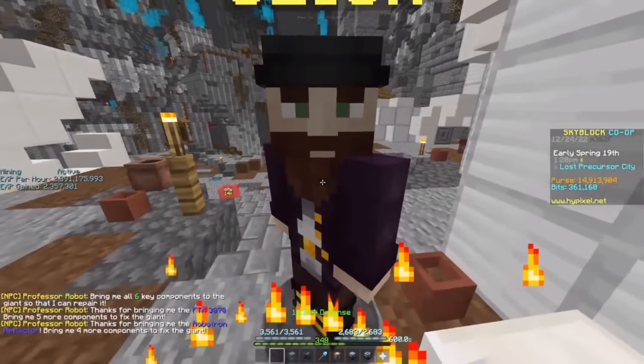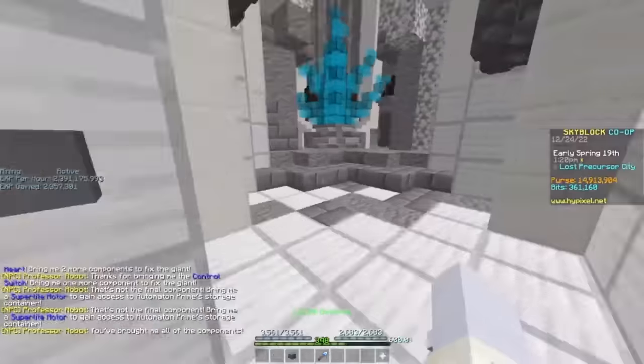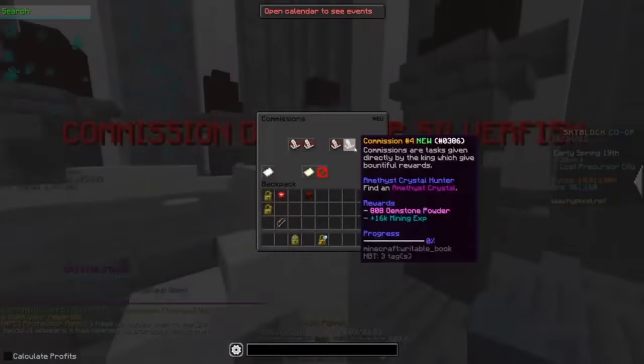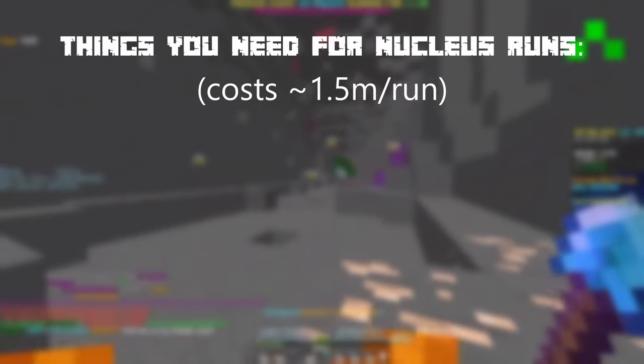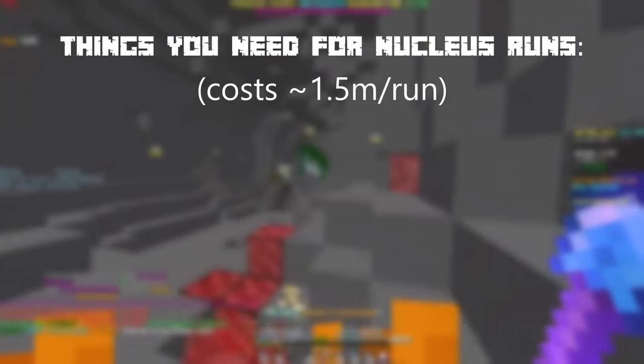Finally, to get the Sapphire Crystal, you have to give Professor Robot all 6 automaton parts, and he will then let you into a room which gives you the Sapphire Crystal. There are quite a few things that you need for Nucleus runs, which will cost about 1.5 million coins per run, which if you do enough, will be made back.